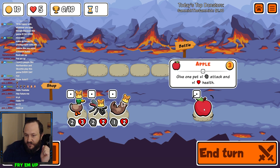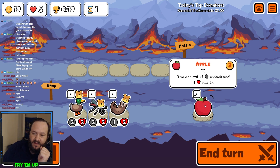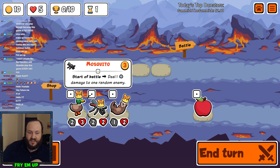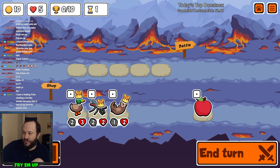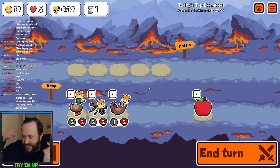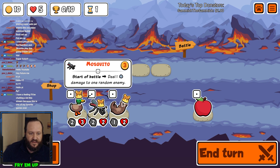This is Super Auto Pets — it's an auto battler. You're going to be spending your money and acquiring pets that have attack and health. Every single pet costs 3, and the food that can buff these things costs 3 as well. There are a couple exceptions of things that only cost 1 or 0. You have 10 gold to spend every single turn. If you don't like your choices, you can spend 1 gold pressing the roll button. All the pets have different abilities, and you have to know a few different builds to succeed.